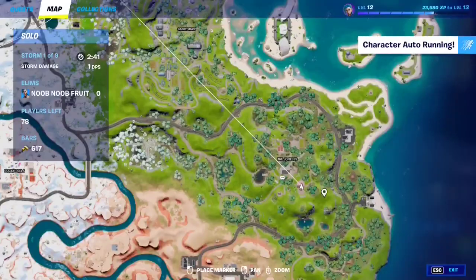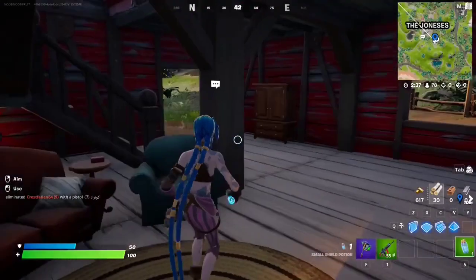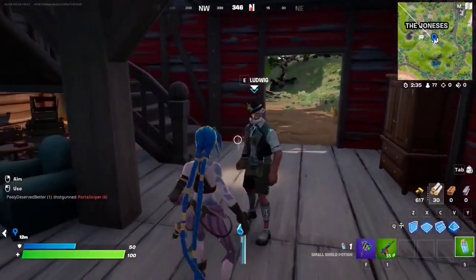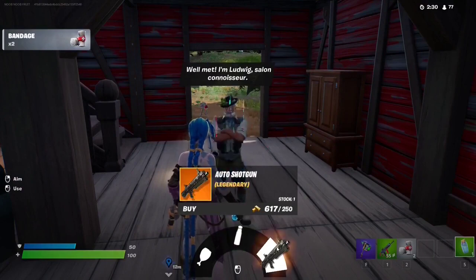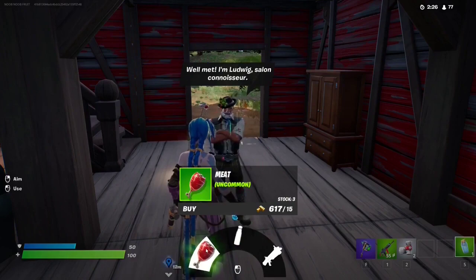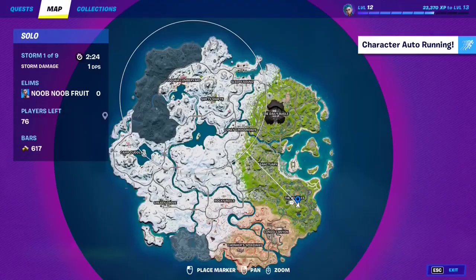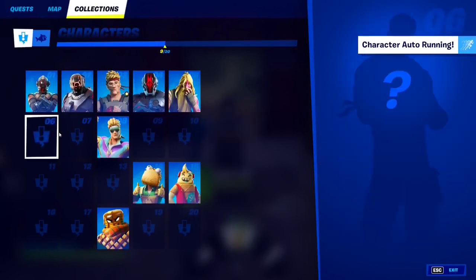If you want to talk to Ludwig, make your way to this spot at The Joneses. Be careful — he does not always spawn. He kind of roams around so he's tough to find, but you can get the Auto Shotgun in legendary variety, a Guzzle Juice, and some meat. Let's see if he's been added — there we go, Ludwig, here he is, perfect.